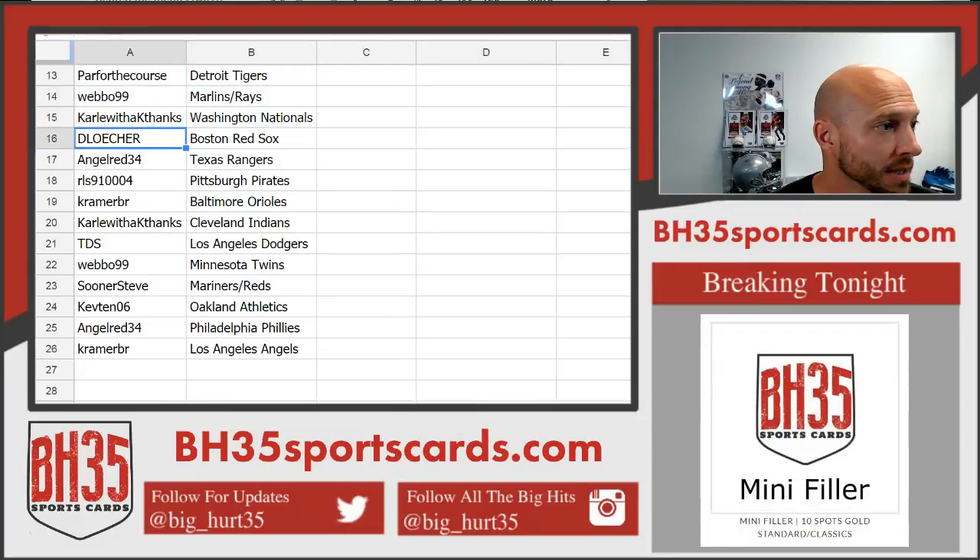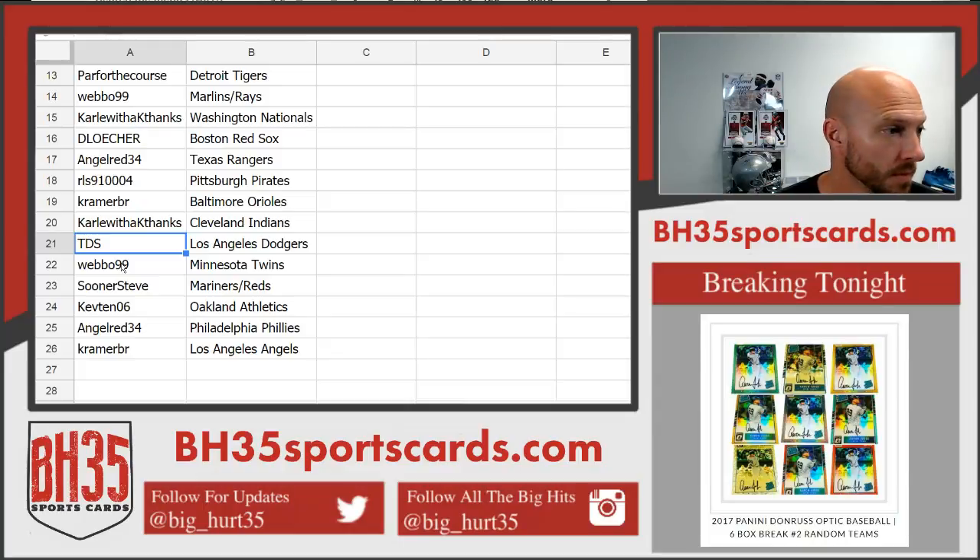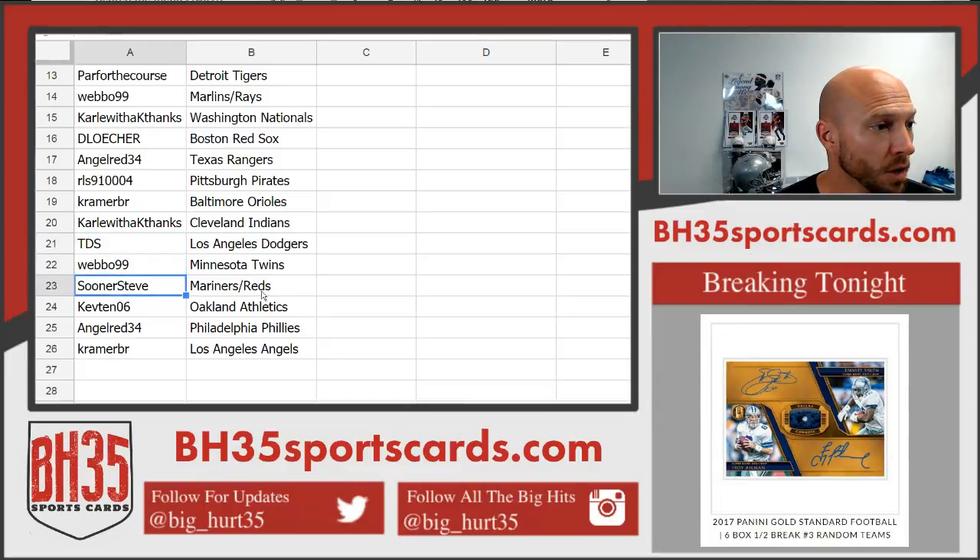D-Losher got the Red Sox. Angel Red: the Rangers. RLS: the Pirates. Kramer: the Orioles. Carl with the K, thanks, the Indians. TDS got the Dodgers. Weebo: the Twins. Sooner Steve: Mariners, Reds.